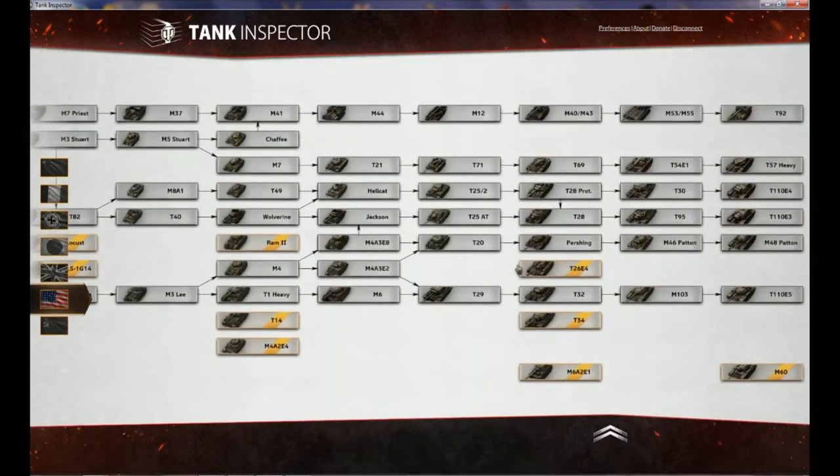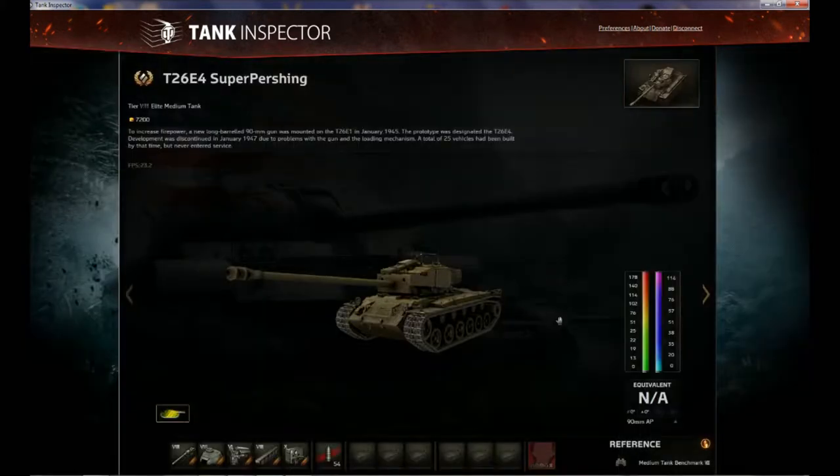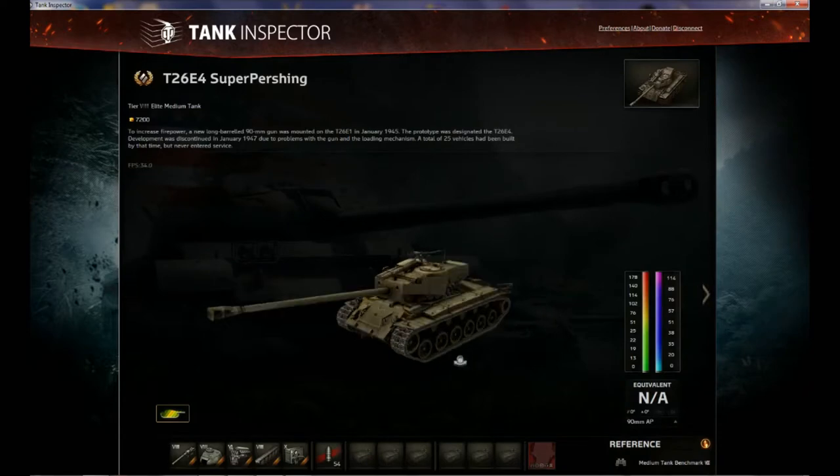Let's go back to the tech tree. As you can see, this is in the medium line. Any medium tank crew you have — you can put those crews into the T26E4 and grind them up. Starting with the M4, all the crews in those tanks all the way up to the tier 10 can be placed into this tank and ground up. That's one of the big advantages of a premium tank.